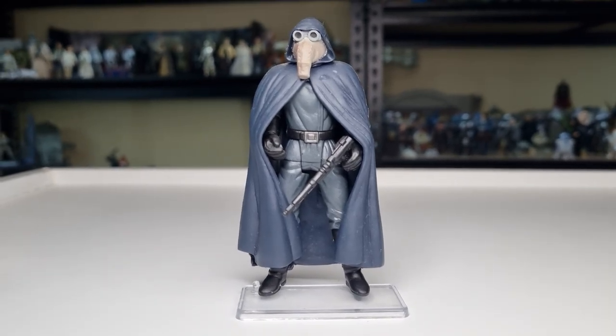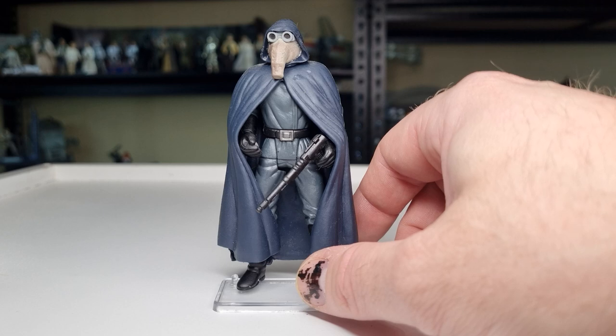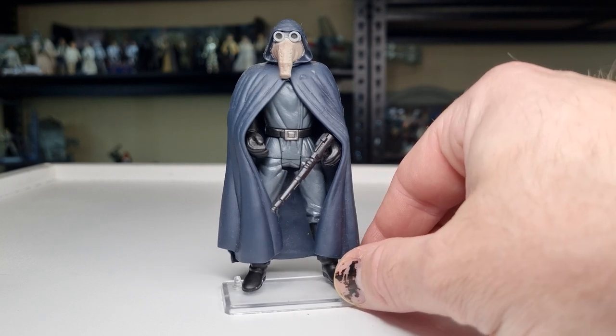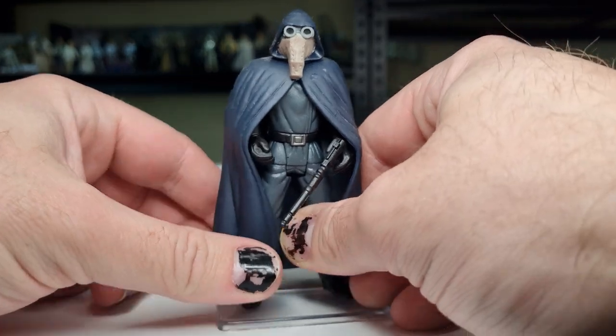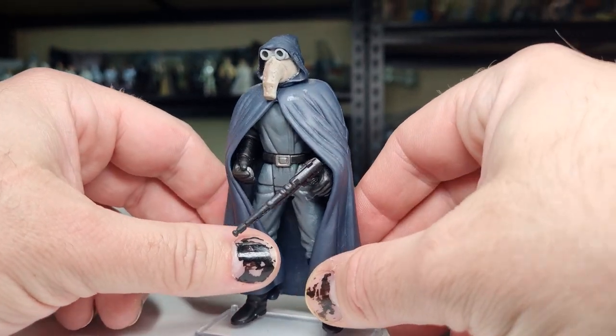Speaking of dated, we have Garindan here from The Power of the Force. This is the newest version of this figure I have — he was the first, and I've never replaced him. There was one that came out, I think it was 2004 or 2006 — I can't remember whether it was Original Trilogy Collection or Saga Collection. We're talking 18 to 20 years, which is nuts. So Garindan needs an update in The Vintage Collection, which would be incredible. You could retool it and do the taxi guy from The Mandalorian — the very first episode, with the flute. So you've got a couple of options there. Here he is: the Q-Baz, the Imperial Spy, Long Snoot — one of his older nicknames.